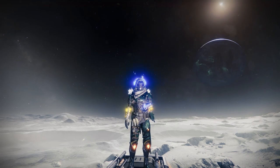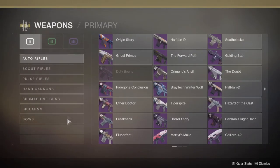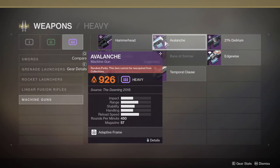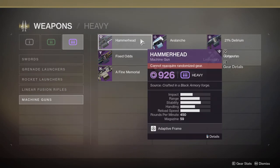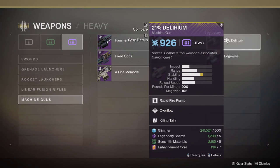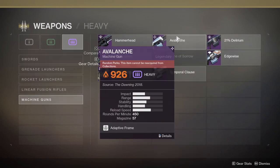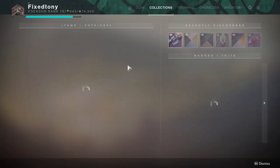If you have the Avalanche from Dawning 2018, that's solar. Other than that, I'm pretty sure that's the only other solar LMG aside from Edgewise. So if you have the Avalanche, use that. If you have Fixed Odds, even better — I think Fixed Odds is way better for it.